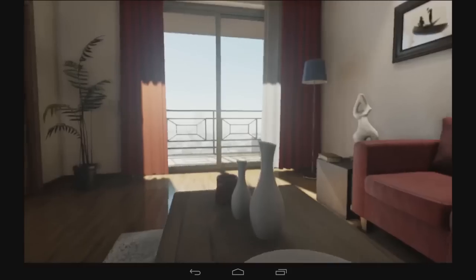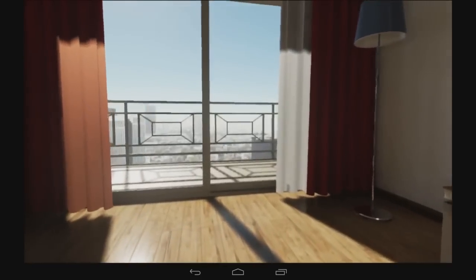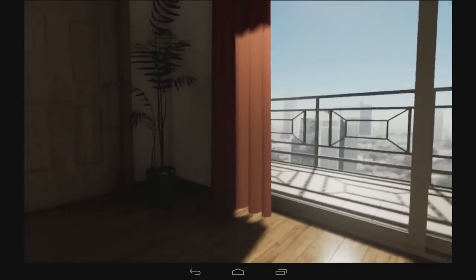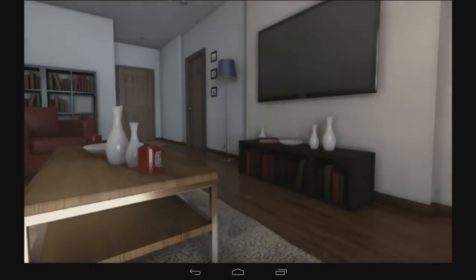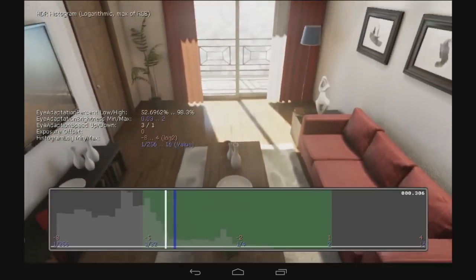One of the high-tech features is called high dynamic range rendering. When you look out the window and get the bright light, it models the pupillary response — your iris would contract. Then you turn away from the window and look into darker parts of the room; it takes a little while for your eye to react to less light and for your pupil to open back up. All of that is modeled entirely in real time with sophisticated compute shaders.